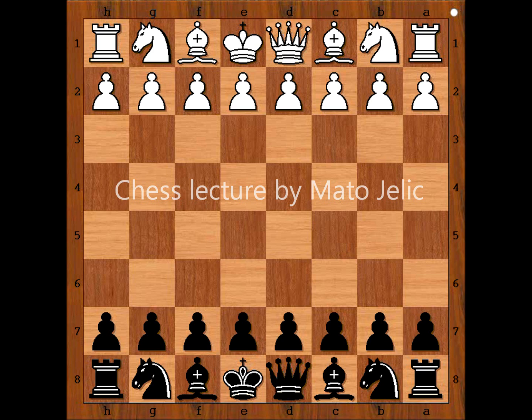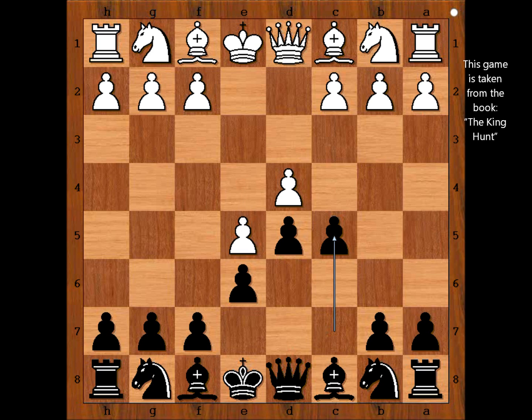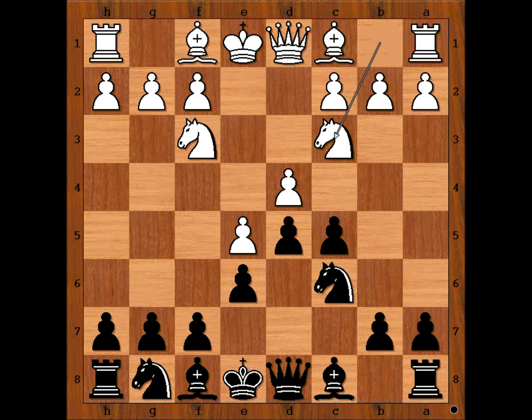White started with e4. Black played e6, d4, d5 — the French Defense. Advanced variation, c5 attacking the white center, knight to f3, knight to c6, and white played knight to c3.